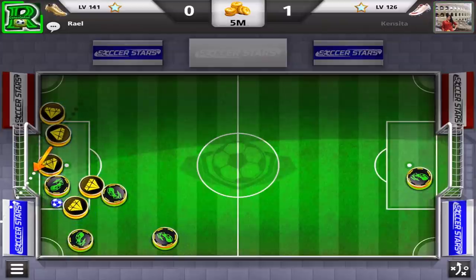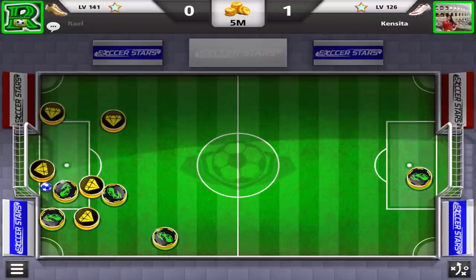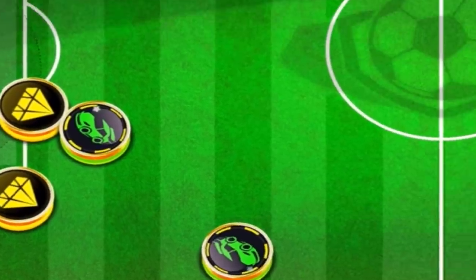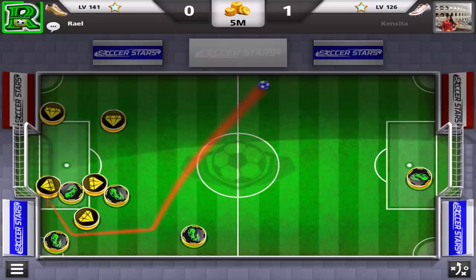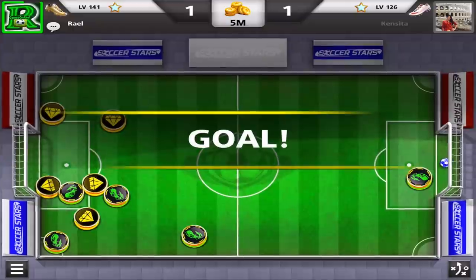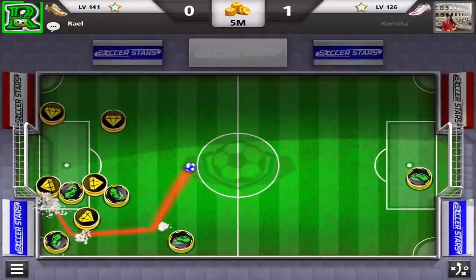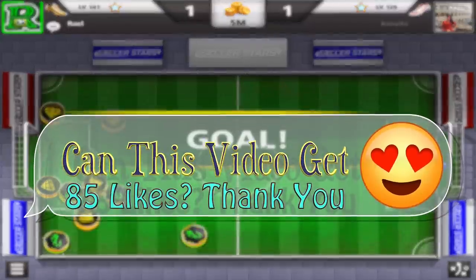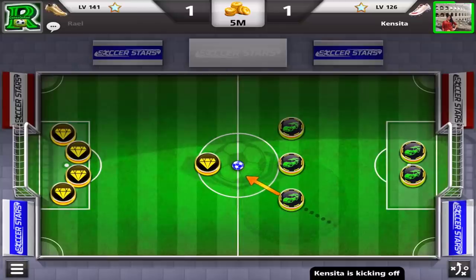Right now you're gonna see the luckiest goal that has never been seen on Soccer Stars on YouTube. From here I will deflect it off two of his players, top wall, and then inside. Let's watch it at normal speed and then a little slower — look at this, from here deflecting off two of his players. What a nice, amazing goal!